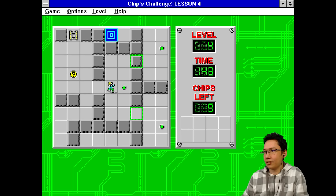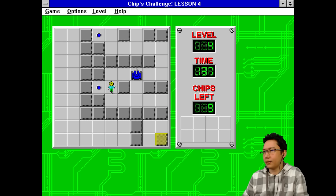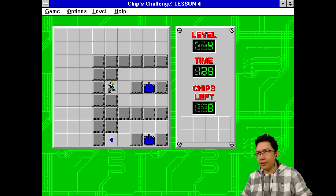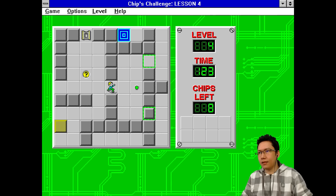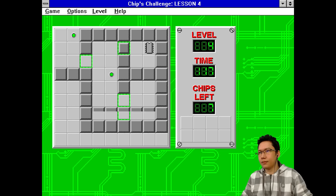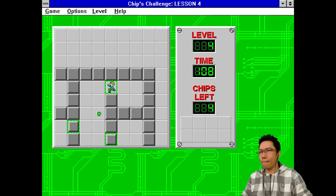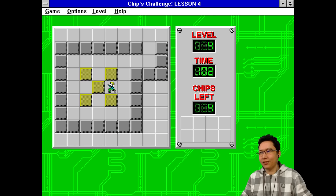Sometimes things are hidden under blocks. The blue button controls the tanks. That's to get the chip — so we gotta do this. So the green buttons — I see, they alternate. You know, there's probably a way to speedrun this game, right? There must be a Chip's Challenge speedrun — that must be a thing. I gotta be careful here.